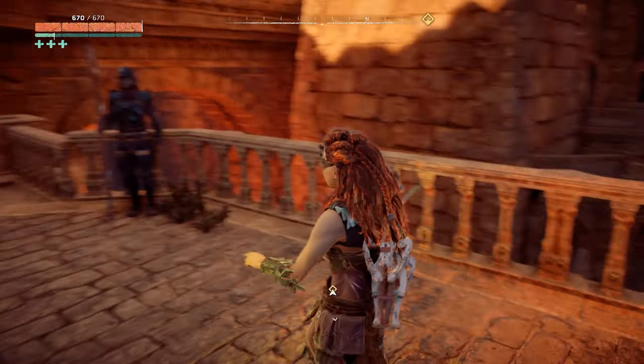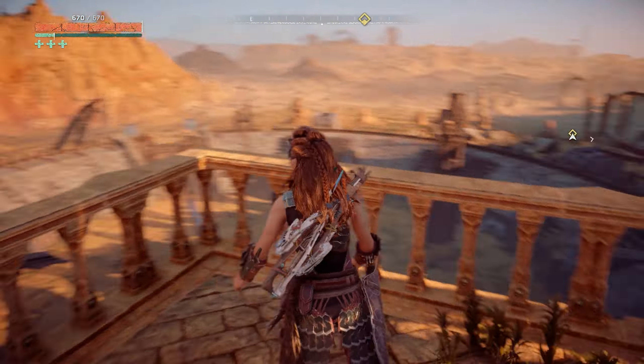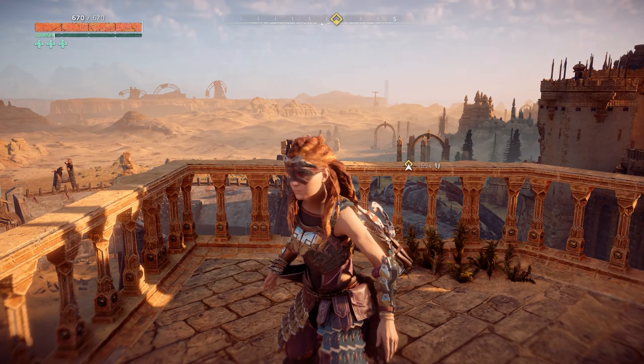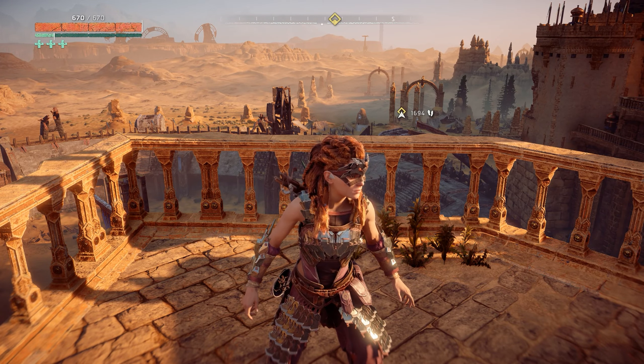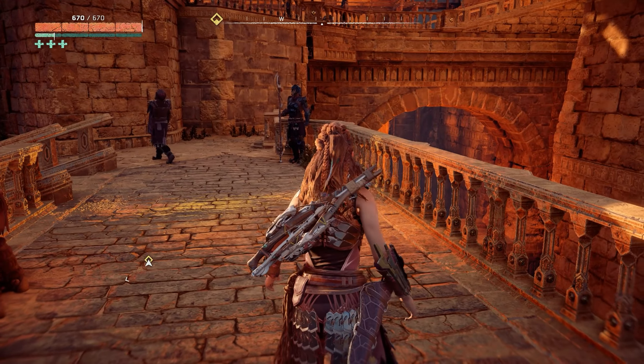Hello everyone, welcome to another video of Horizon Zero Dawn gameplay. Today I'm going to show you how to take down a behemoth — basically a behemoth convoy which consists of two behemoths and some other small machines. I'm going to show you how you can do that with very simple tricks.